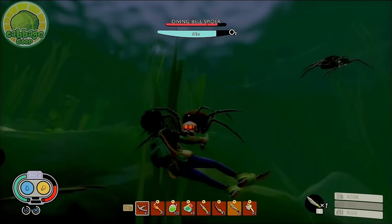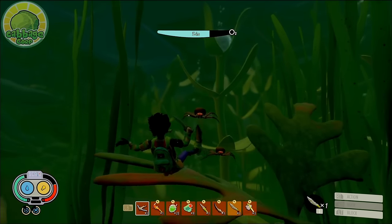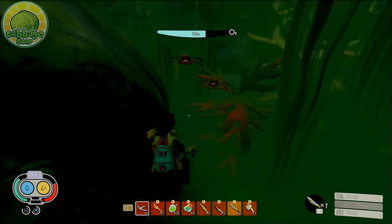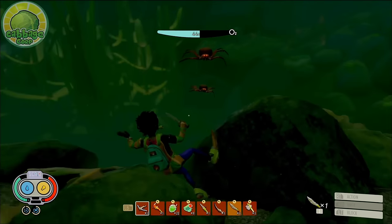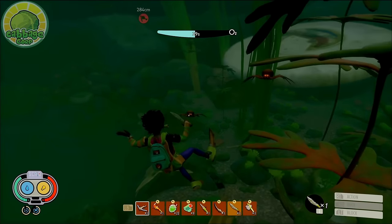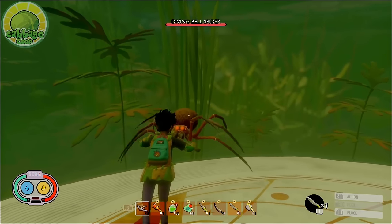There are a couple of other factors that make this enemy troublesome. Because you're underwater, you can be attacked from any direction, making it extra difficult to lure out a single bell spider. You're also not wearing as much armor, because the gill tube or bubble helmet is almost mandatory for underwater combat, and many will also wear fin flips, drastically reducing your protection. Thankfully, the diving bell spider has a very simple and predictable moveset.